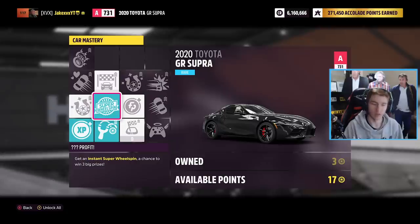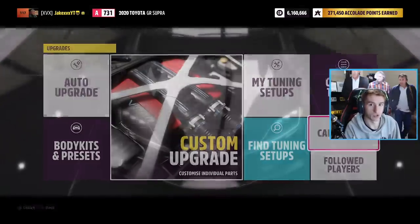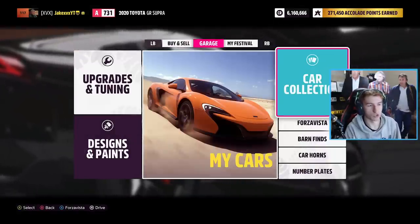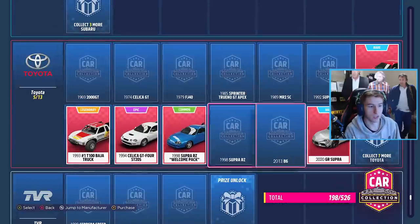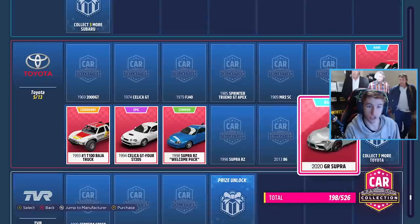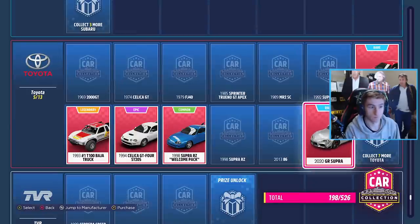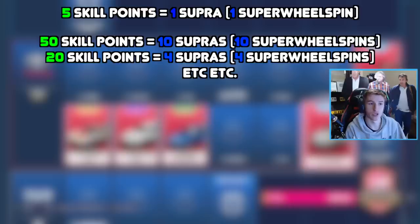So essentially, every single time you get 5 skill points in this race, you get 1 super wheel spin. But you're probably thinking — how can I get more than 1 from 1 Supra? The trick is you have to buy more Supras. Go to your car collection menu, go all the way down to Toyota, find the GR Supra, and just click the purchase button. Do this for however many Supras you can buy with your skill points. If you have 50 skill points, buy 10 Supras; if you only have 10 skill points, buy 2. Do it in increments of 5.